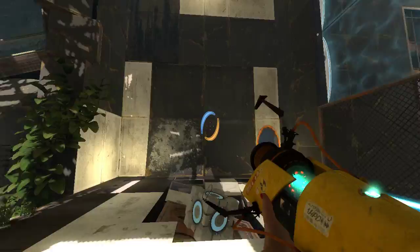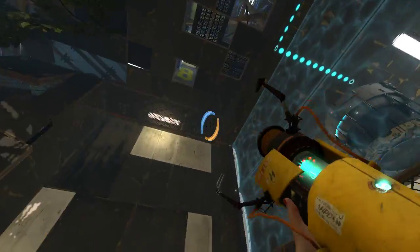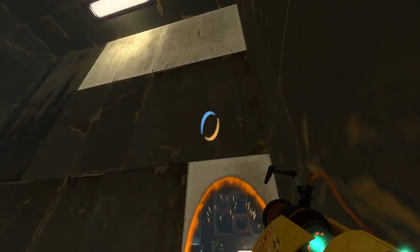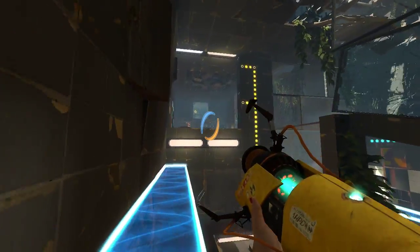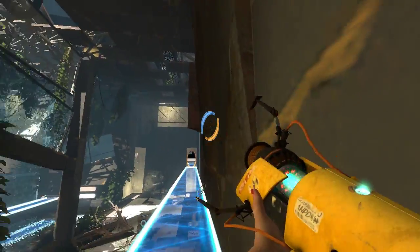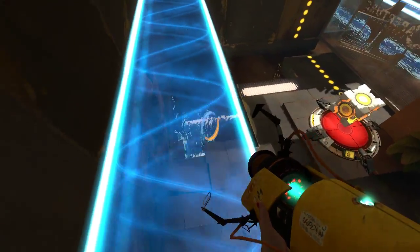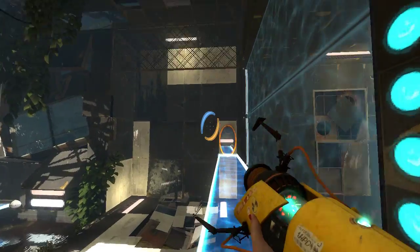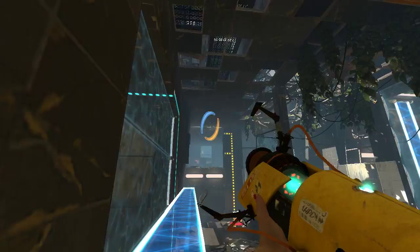How do we actually get up there is the question now. Cause there's — oh right, cause the Emancipation Grill's off, duh, that's not hard to do. Well actually, hang on. Can we even aim at it from this side? No, we can't. Ooh, and there's Deadly Goo here, I didn't notice that before. Yeah, this is in the way now.